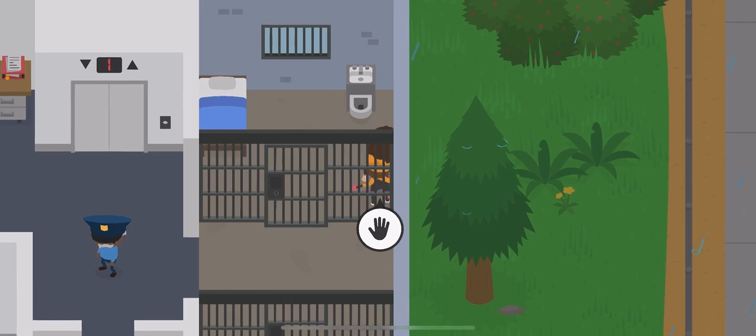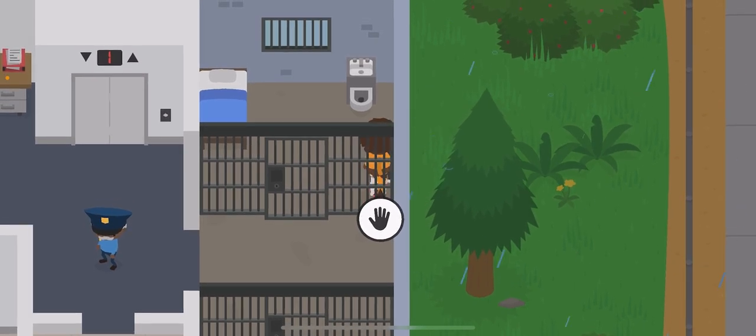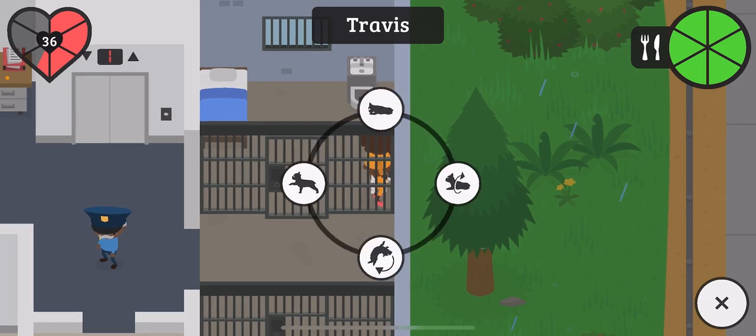Now what you're gonna do is you're gonna run against the wall like this until your dog turns and faces the wall. Now you're gonna make him do the shake-a-paw glitch.